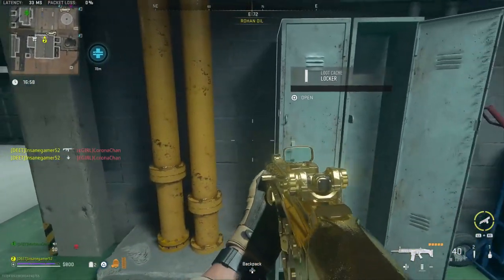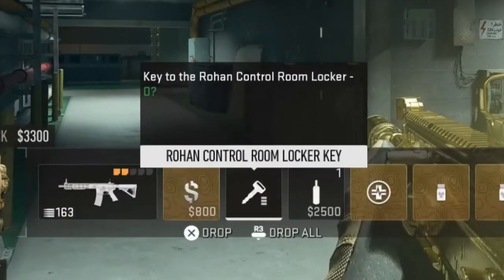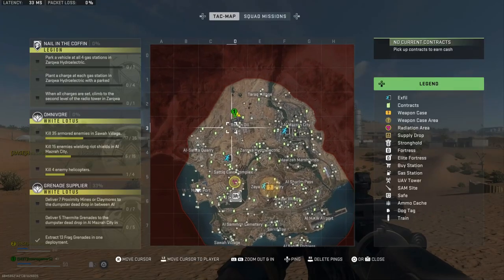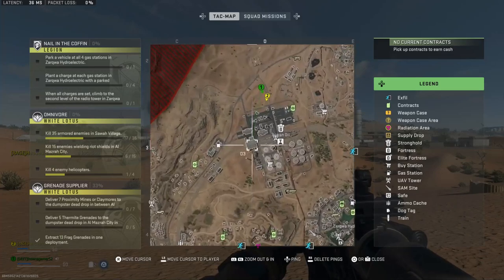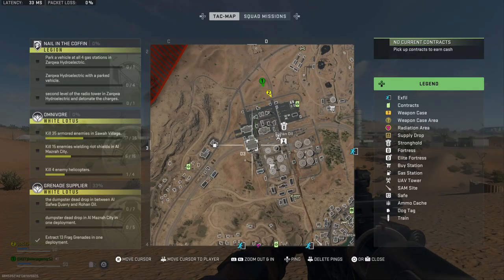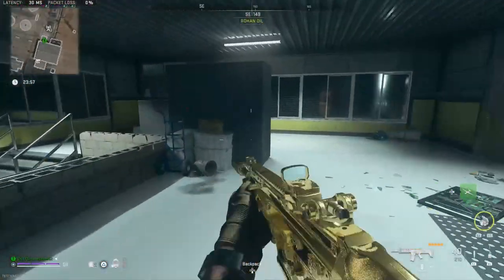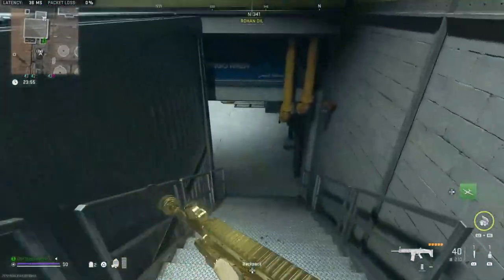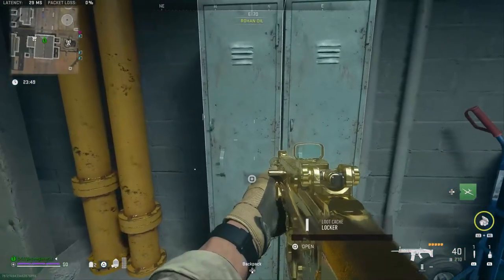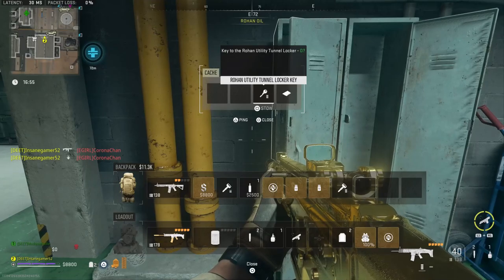The next locked key location is the Rohan Control Room Locker. The description says it's a key to the Rohan Control Room Locker. You need to go to this building on the northwest side of Rohan Oil. Coming from the train tracks to the north, go inside the little room on the south wall, then go down the stairs underground. The Rohan Control Room Locker will be at the end of the hallway on your right. Open it up and you'll get $8,000 cash, another key, and a scrawled note.